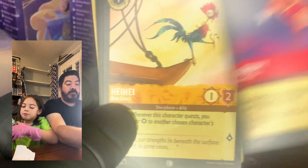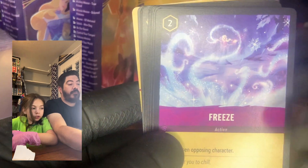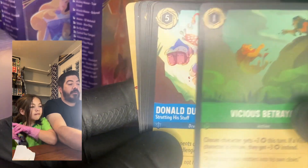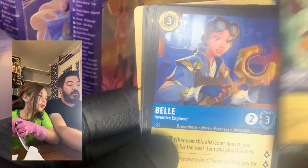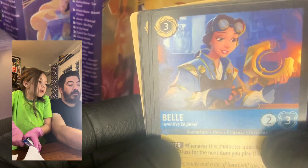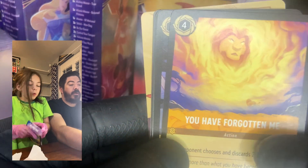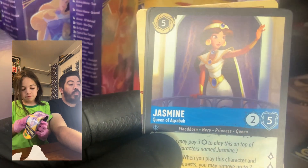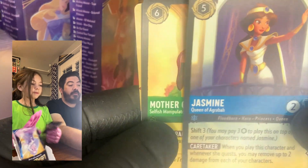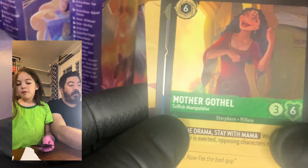We're trying to find a way to make these card streams a little more streamlined. We don't have a really good setup so we're improvising. We got Goofy, Freeze, Vicious Betrayal, Donald Duck — that's a cool one, Para would like that one. We got Goons, Bell, and Beast, with a foil of that one. Oh, Jasmine — that's a pretty one — and Mother Gothel.